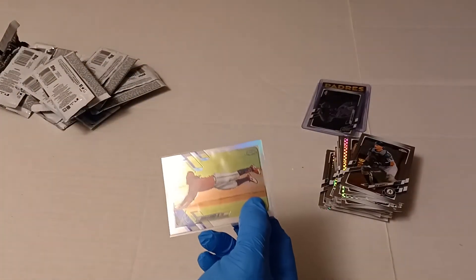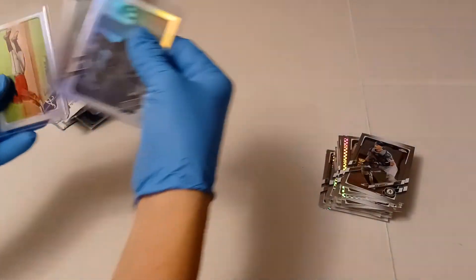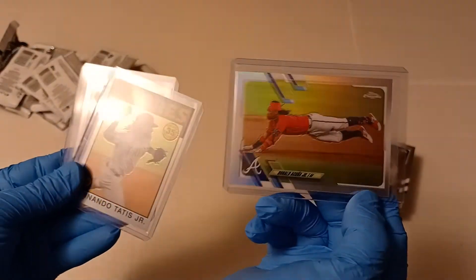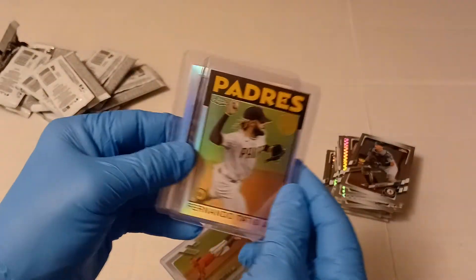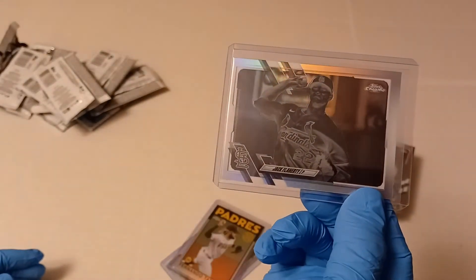Probably could have top-loaded the rookies. If I had to say — we go Acuna Jr. Refractor, the Fernando Tatis Jr. '86. The best card was the Jack Flaherty Black or Negative Refractor.